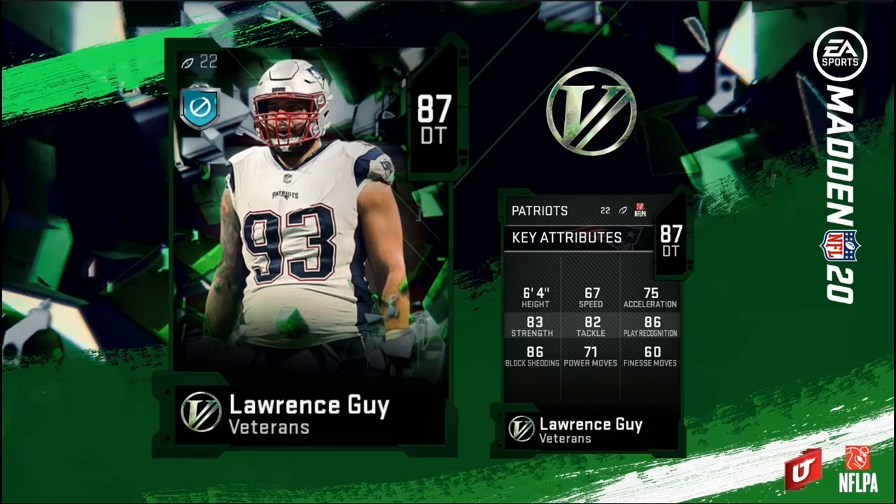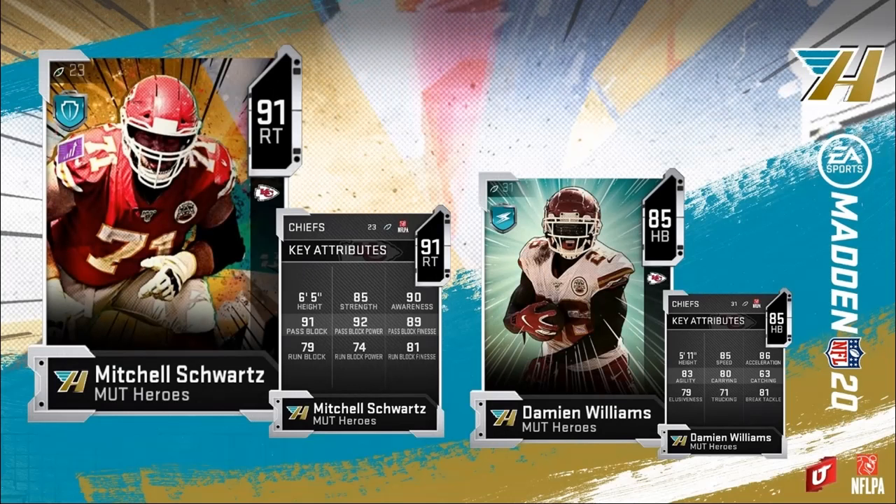Let's get into these MUT Heroes. First up we have right tackle Mitchell Schwartz and his sidekick Damian Williams. Mitchell Schwartz comes in with 85 strength, 90 awareness, 91 pass block, 92 pass block power, 89 pass block finesse — a lot of low ratings on his run blocking. If you strictly love to pass, this is a card you want to pick up, but with the run being so dominant, it's up to you guys.